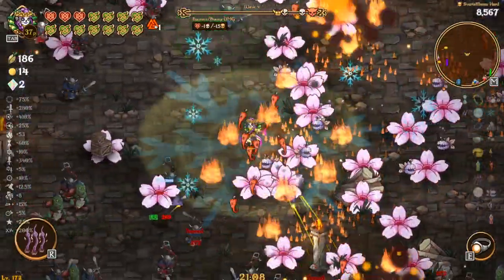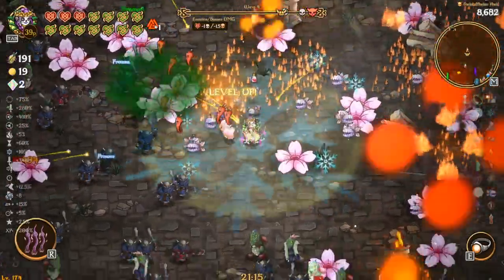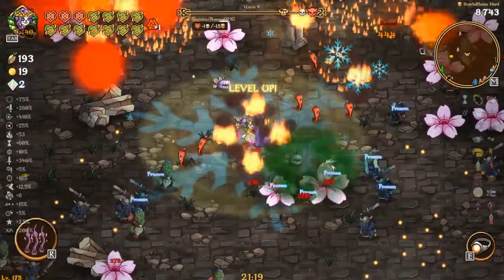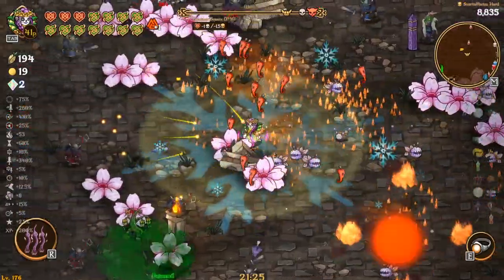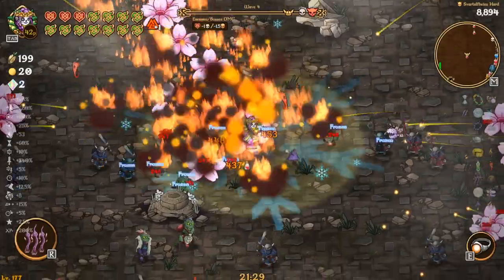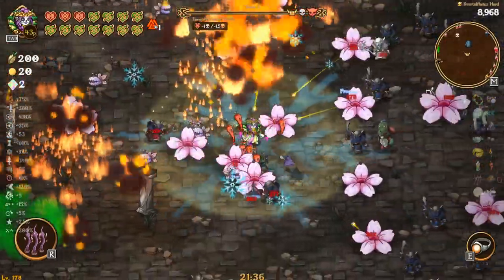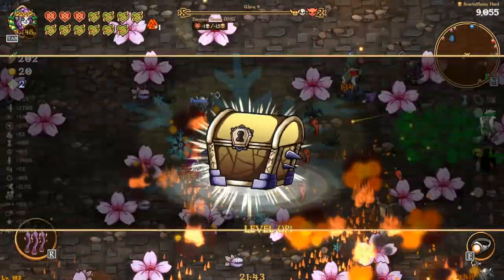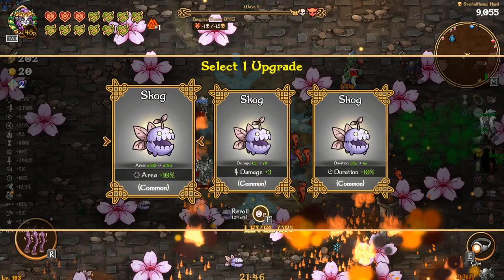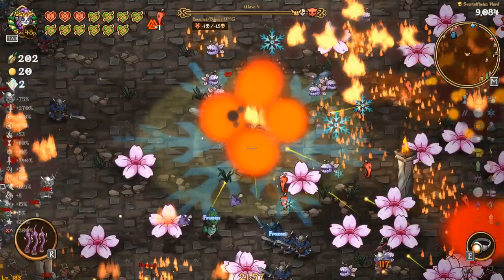More upgrades from Taco will help a bit, but it's not going to be anything super crazy unless we get more damage — that could be interesting. More damage, maybe more attack speed or cooldown. I don't think they're really projectiles necessarily, maybe they are. More summons — what else could be of use? Maybe area. I don't know, let's take area on that.